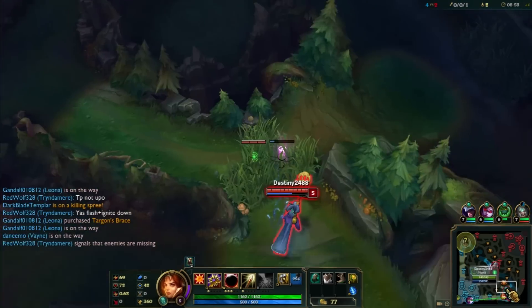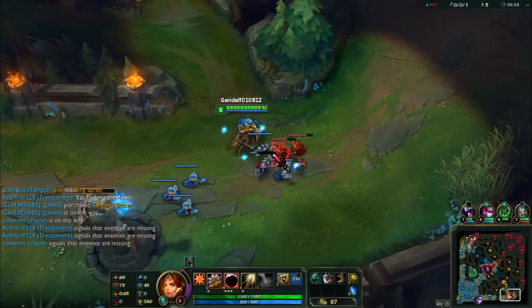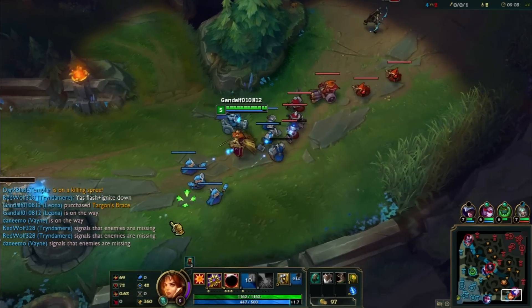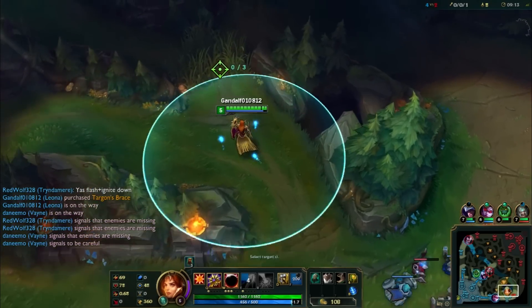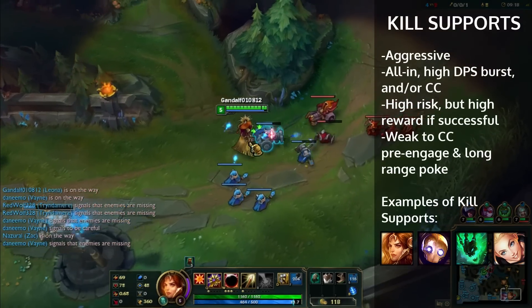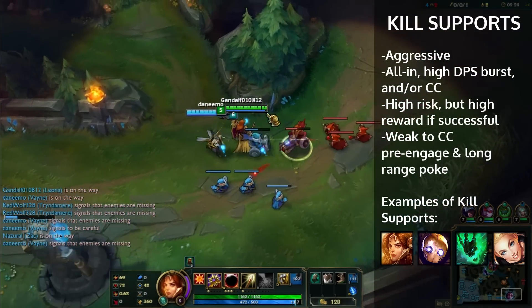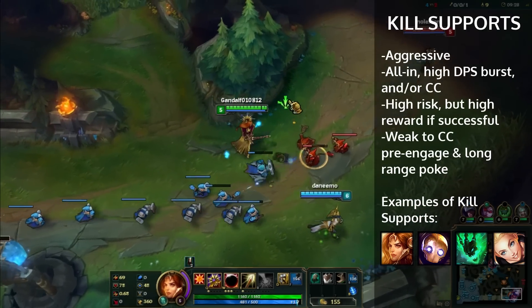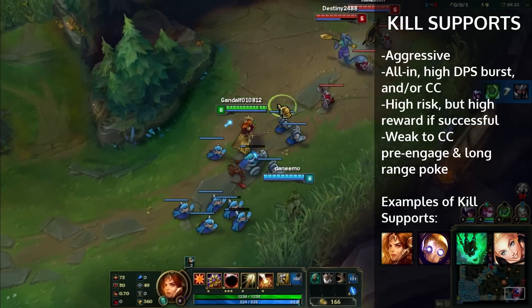Alistar can also be a kill support because he's able to do his WQ combo to get high CC and set something up. But let's get into kill supports. A kill support is going to play very aggressively — the reason why is because they want to get in and get quick kills. They have a lot of burst damage. I have a Vayne, and the goal here is for me to go in, CC them hard, and Vayne gets quick kills.